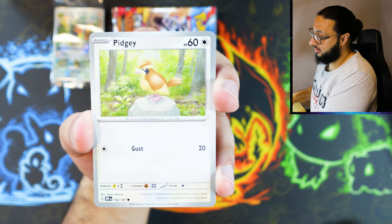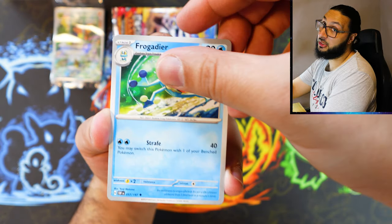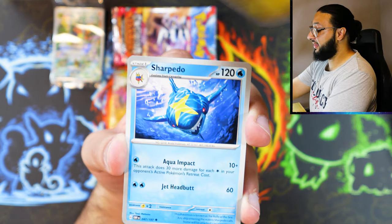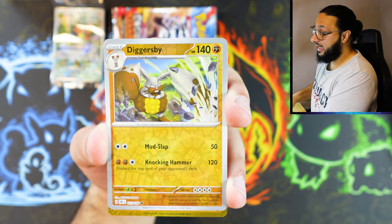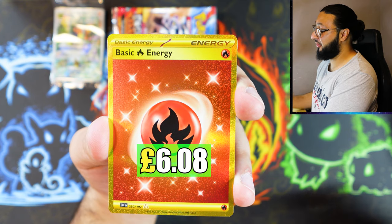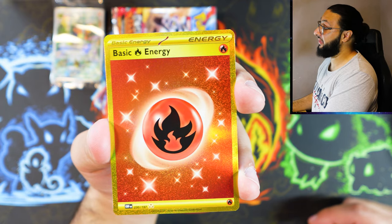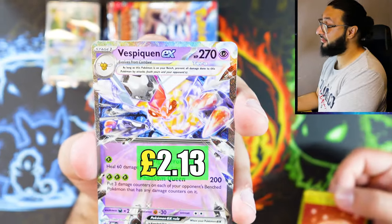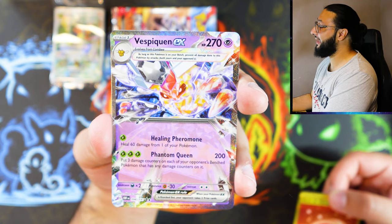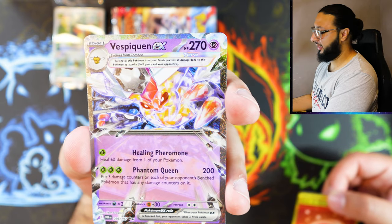Pack number five. So this will be the fourth product we're opening — a regular ETB, a Pokemon Center ETB, a booster box, and now this is the fourth. Into a guaranteed hollow which we do not like. We could say we're halfway through. But the basic energy gold hyper rare — not a bad ETB so far, very bottom heavy, but I'll take it. It's a hyper rare, very nice. Can we get the Doublade? Vespaqueen EX is actually very, very nice.